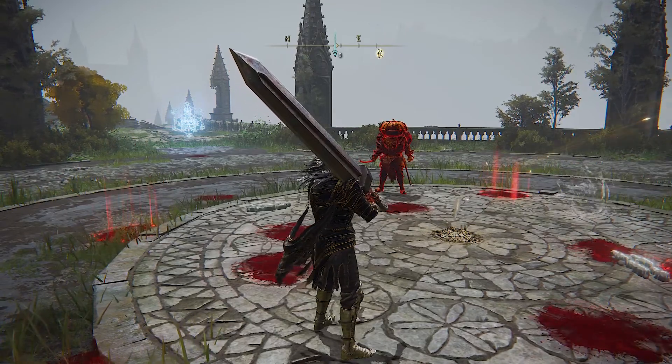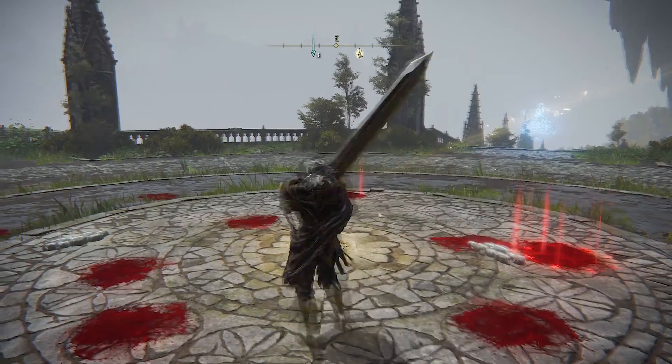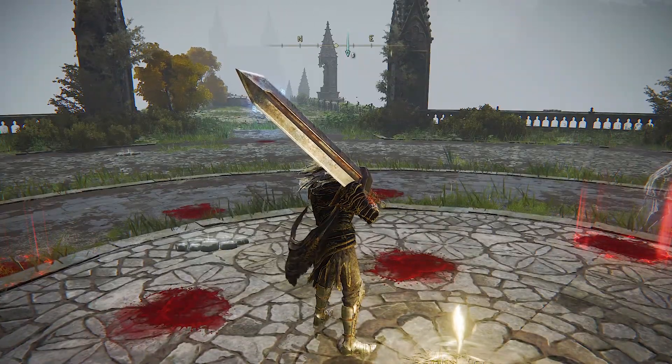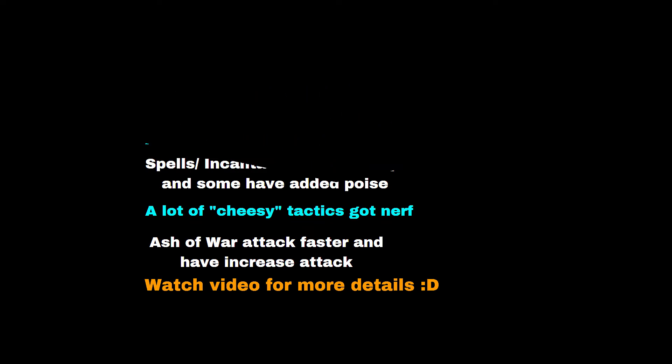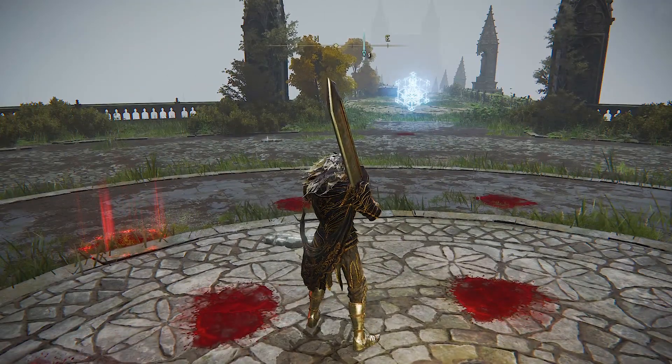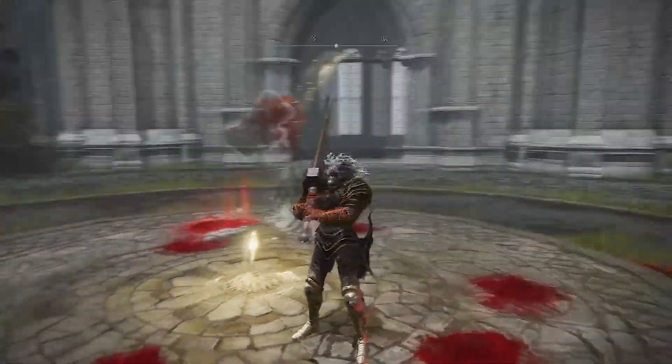There's a lot of stuff they did. Overall if you just want to know what happened: they made weapons faster, colossal weapons attack faster, a lot of spells and incantations use less FP, they gave some poison buffs, a lot of ashes and incantations improved. They also split PvP damage scaling from PvE damage scaling, so you won't be getting one-shot as easily anymore.